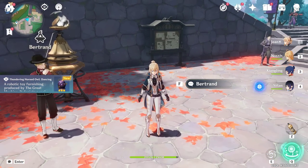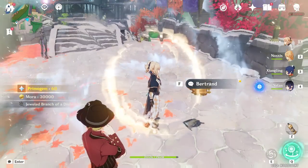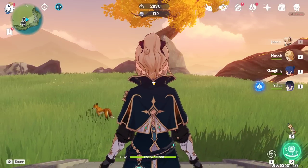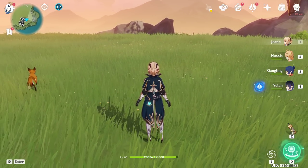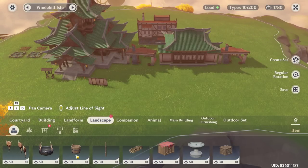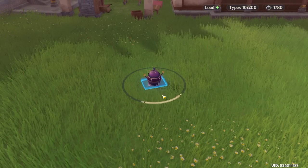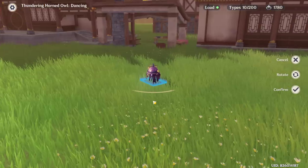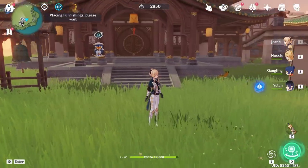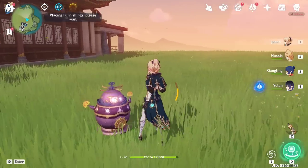Now we're going to go to our Serenity Pot to place it. Let's see if we can place it right away — it's here. Just place it here, confirm, and save. This is your robotic furnishing!